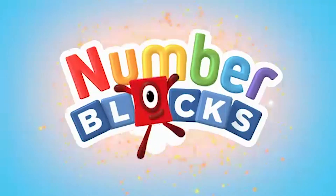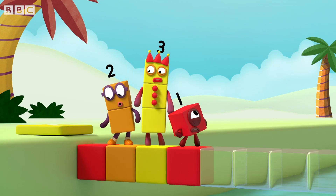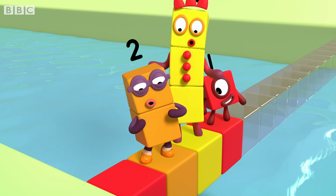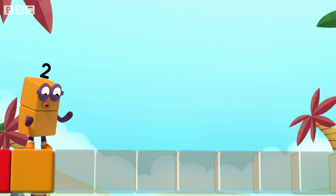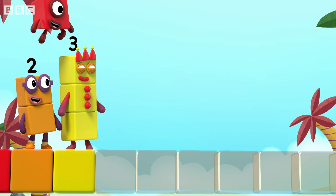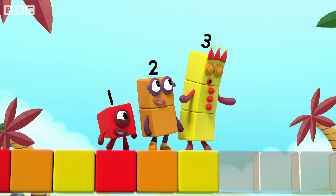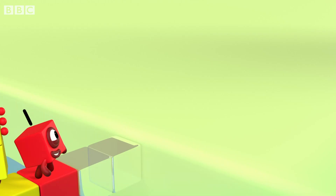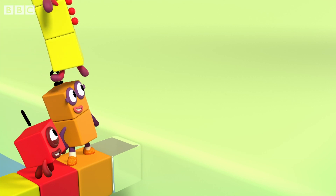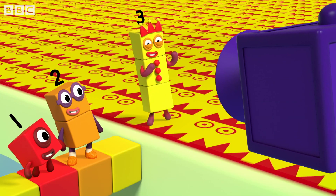You can count on us with another box. It goes red, orange, yellow. Red, orange, yellow. Red, orange, yellow. Tell me the pattern. Red, orange, yellow. Pattern unlocked.